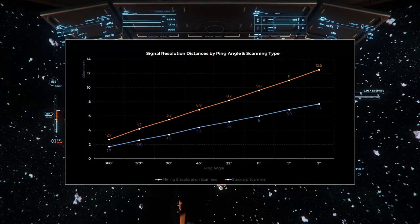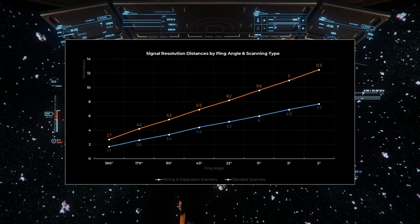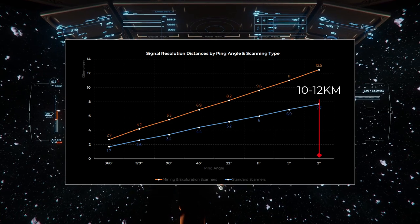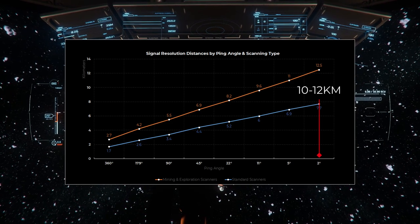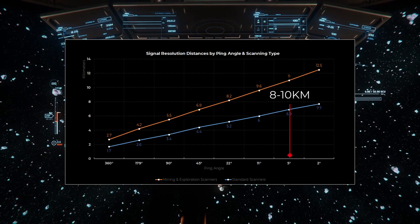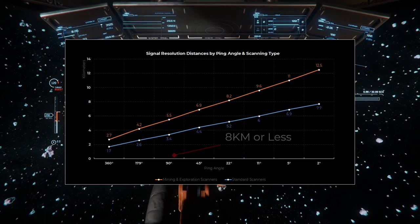This chart shows the maximum distances to resolve a signal based on what ping angle you're using. I found that if I'm between 10 and 12 kilometers from the signal, I'll be able to resolve individual signals using a 2 degree ping angle. If I'm between 8 and 10 kilometers, I'll use 5 degrees, and anything closer than 8 kilometers can be at 11 degrees or wider.